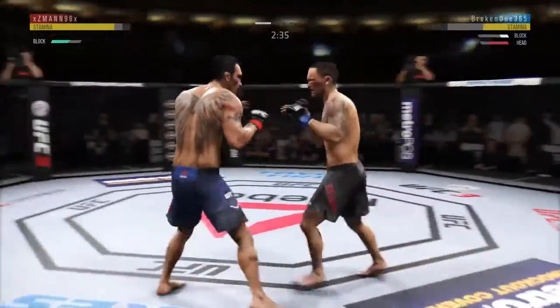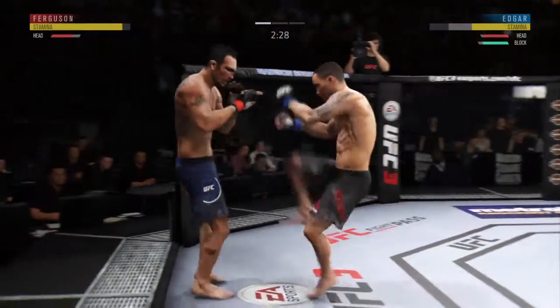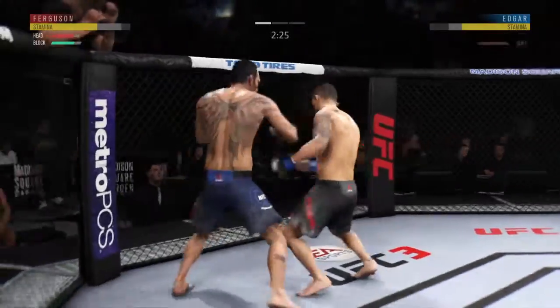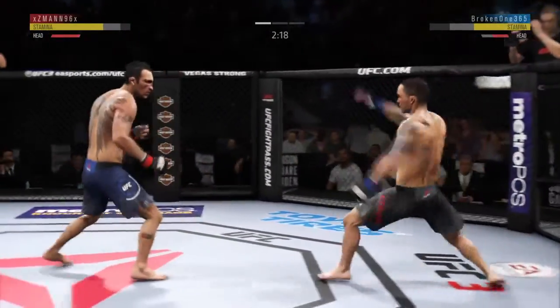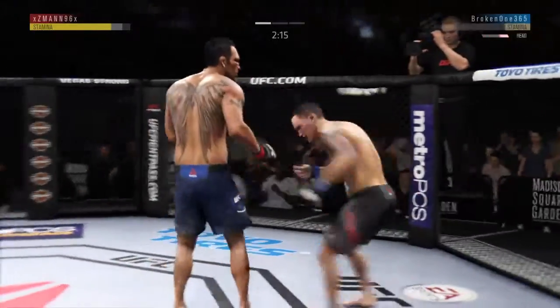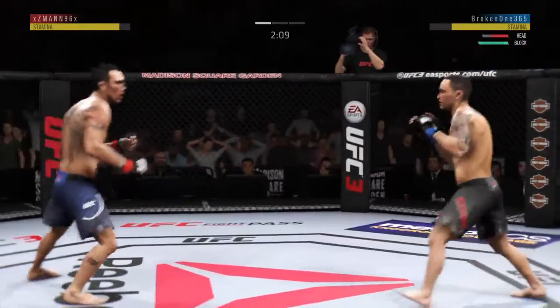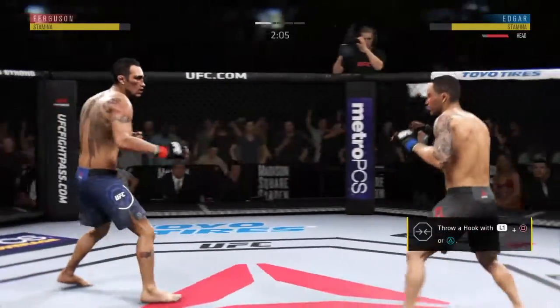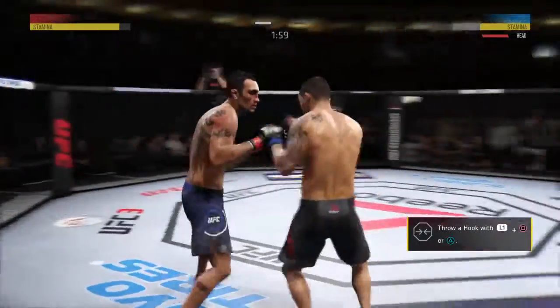Edgar's hook shot there looked pretty good, but blocked by the defense. Oh, he left his head wide open to absorb that straight hand. He has shown a vulnerability here by leaning in right into his opponent's range. Oh! Front kick to the face! He's got him hurt here.